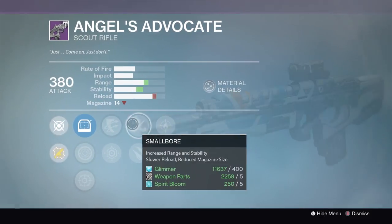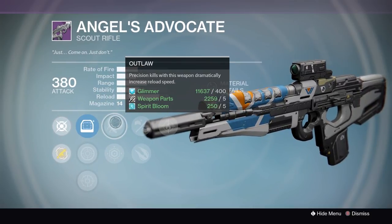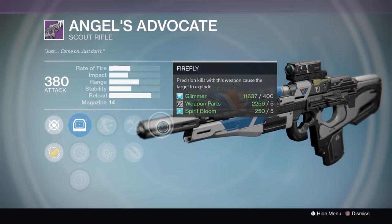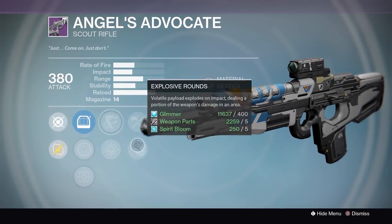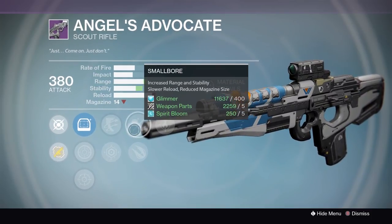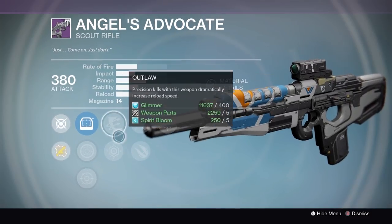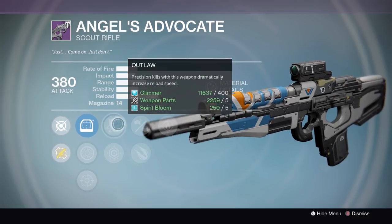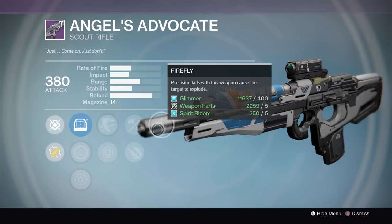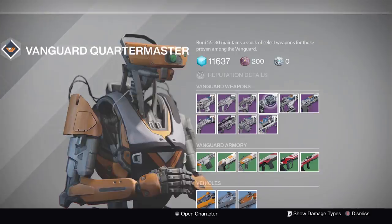Moving on to the Angel's Advocate, which already looks like a god roll — and it is a god roll. This is another PvE god roll. You have Outlaw and Firefly, so for you Year One players it's basically a Fatebringer. You have Explosive Rounds. It has Small Bore which will decrease your magazine slightly but give you range and stability. This is a god roll for PvE — I recommend this 100% for the raid, whether you're doing Vault of Glass, Crota, or Wrath of the Machine.